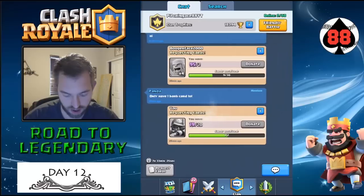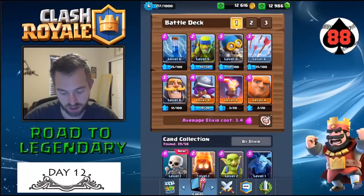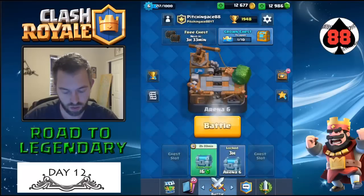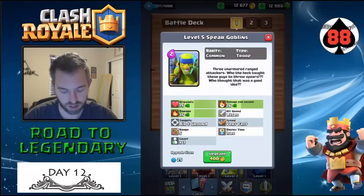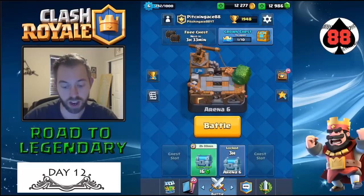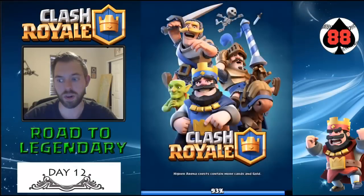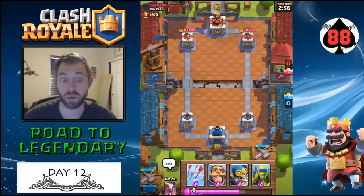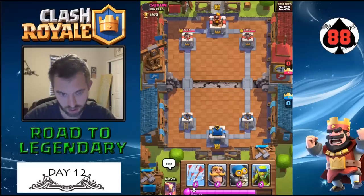Elixir Collector, that's fine. I need one more Musketeer. Oh, I got Spear Goblins though — let's upgrade those. I've generally used those all the way up to Arena 9 on my other account, so let's work on this.